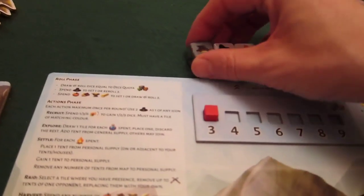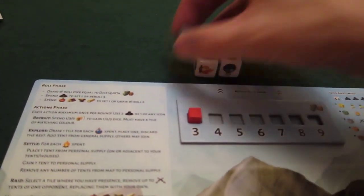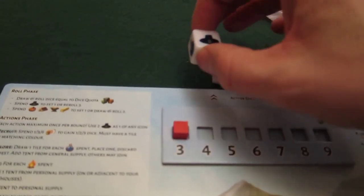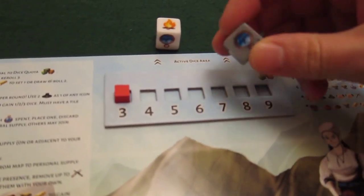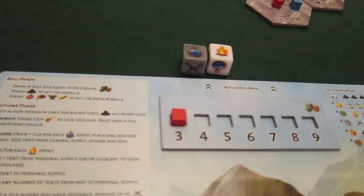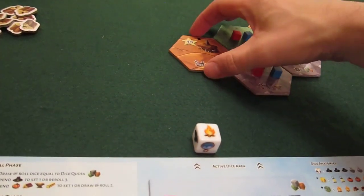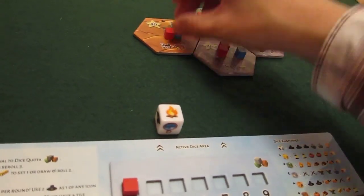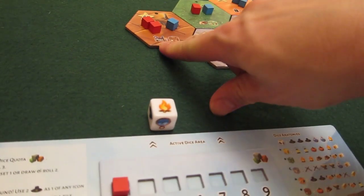I'm first player. Do I want to manipulate my dice? I have an anvil which isn't very useful since I've got three settles. I'll discard one and set my anvil to an explore using that ability. So the first thing I'll do is the explore — it's a one-strength explore and it's a brown tile, not bad. I pop it here, place a tent from general supply.